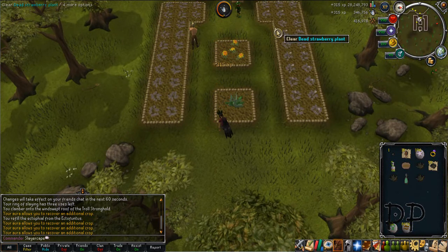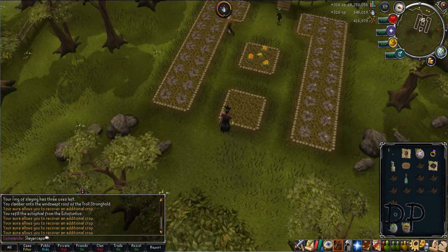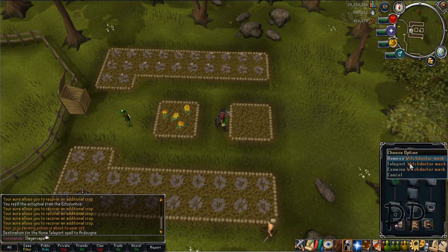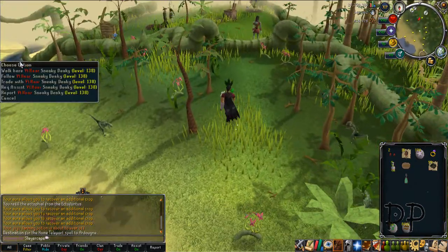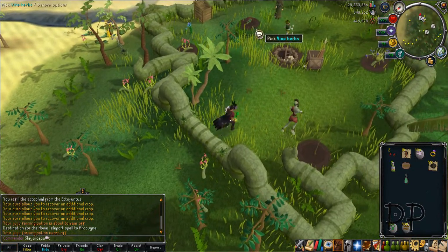You harvest crops here, and then you notice a jump in the clip — that's because I forgot to bring my Herblore Habitat seeds and had to go to the bank to get them. You teleport with your witch doctor mask to the Herblore Habitat. If you don't have one of those, use a Juju spirit bag and run south over the vine wall.